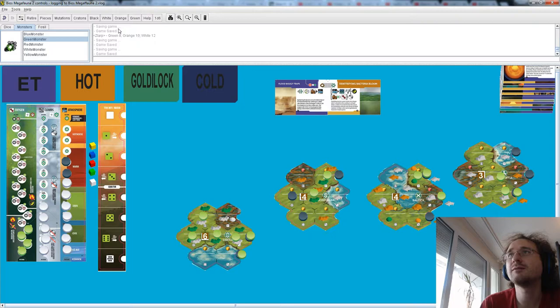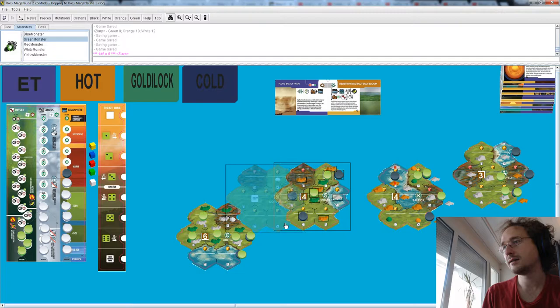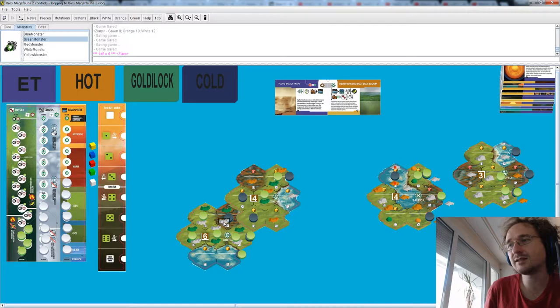We've got a crater happening on this place — we're throwing our second die of the game on a six, so there's a crater happening here, endangering these two marine animals. Green is definitely happy about this, though green is probably out of competition because they just do not have enough species to populate the places. There's a volcano coming up and then Gondwana is actually moving in here again.